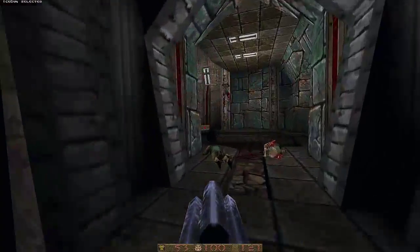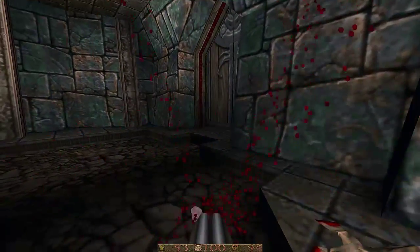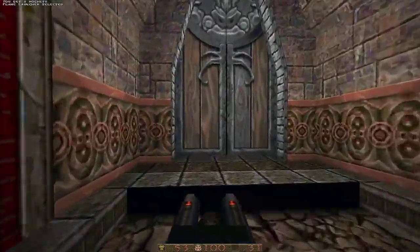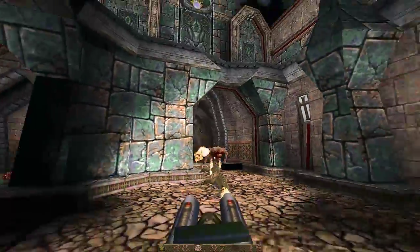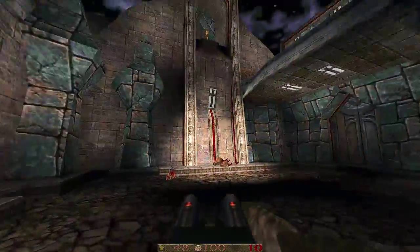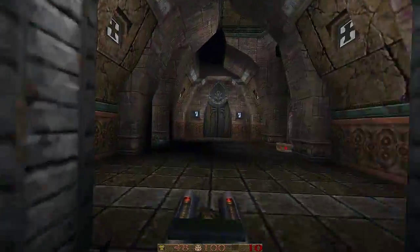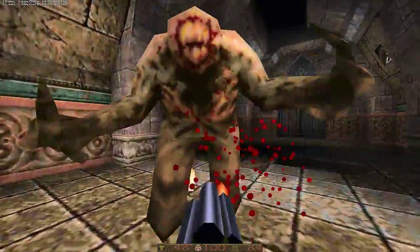This is the positron beam — that overpowered grenade launcher variant I was talking about in part one. It's essentially a hitscan rocket launcher — there's no travel time, you just have to be very good with your aim. If you've ever used the railgun from Quake 2 or Quake 3, it's basically one of those with an explosion at the end.